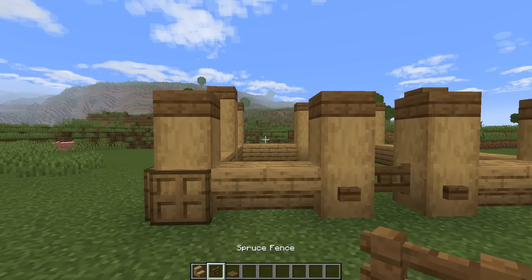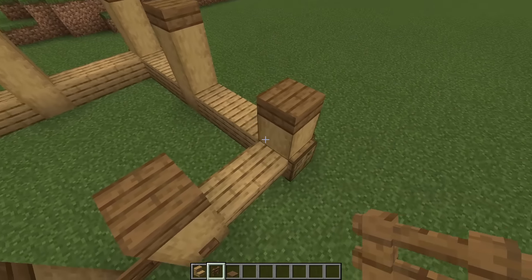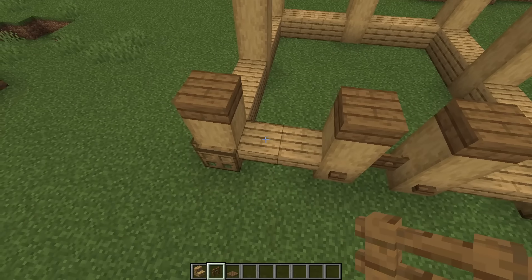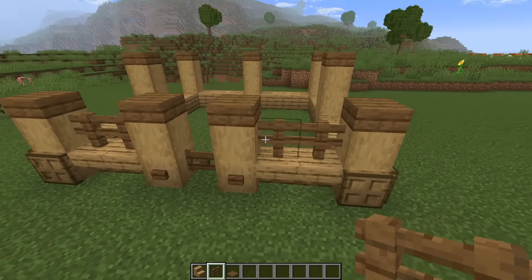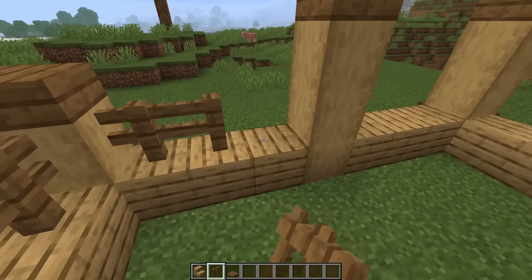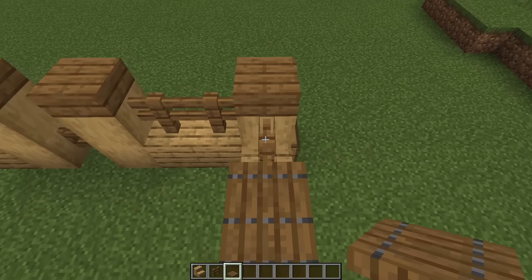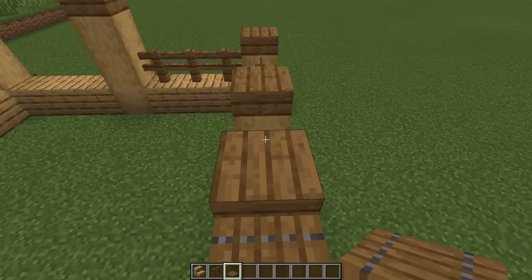Then we're going to grab some spruce fences, and just on this front section here — so we're not going to worry about the tall logs just yet, just the short ones — we're going to have two spruce fences at the front here, and then three on both of the two sides over here. Then we can switch over to our spruce trap doors, and we're just going to pop one of these on top of all of the fences.